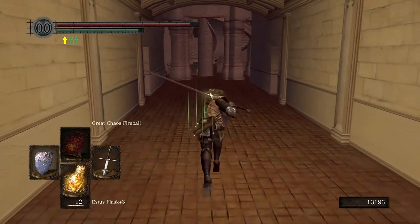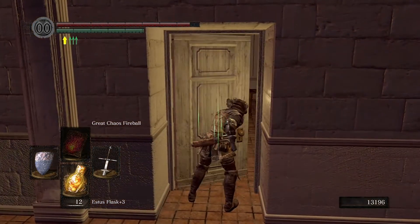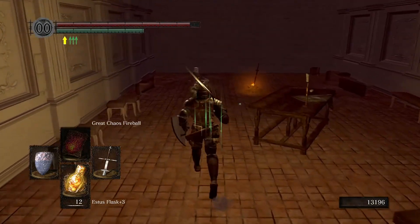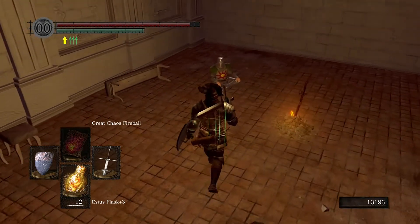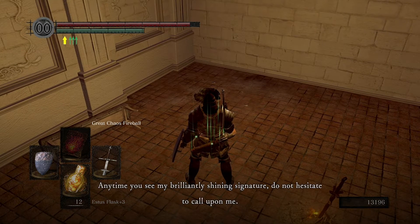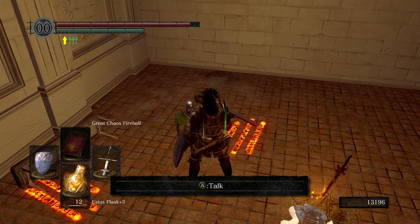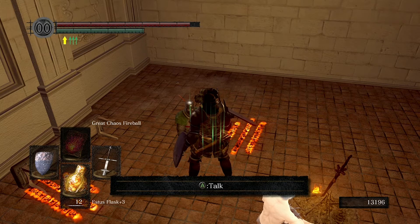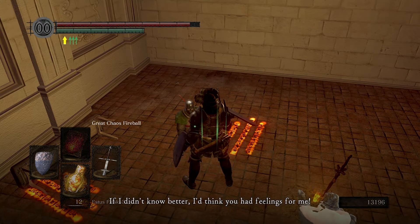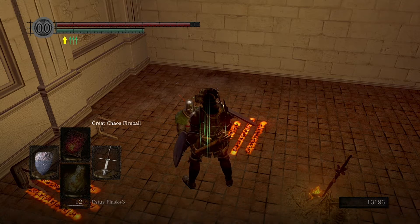Yes, I did it — making it past that section is huge. We are now about to breach the castle. We've got some doors here, there are some chests. Do not progress past this point right now — instead open this door. Take a look inside: one, a bonfire, and two, Solaire. Let's talk to Solaire: 'Smooth summoning out there. Anytime you see my brilliantly shining signature, do not hesitate to call upon me.' The big boss of this area — arguably the finest boss in the game — is someone you can summon Solaire for.